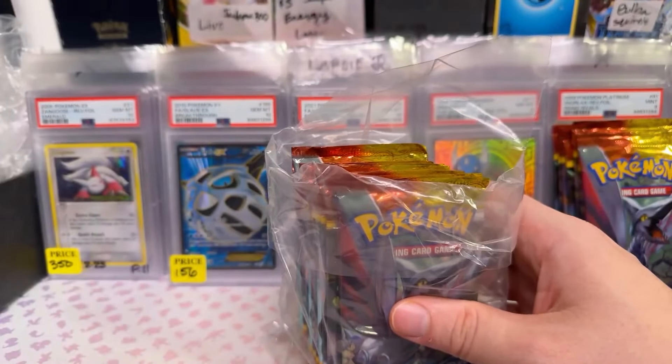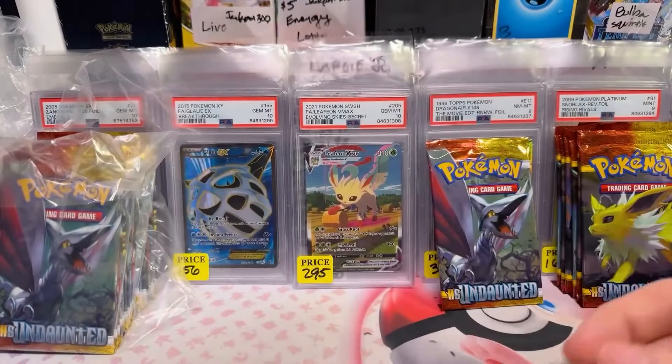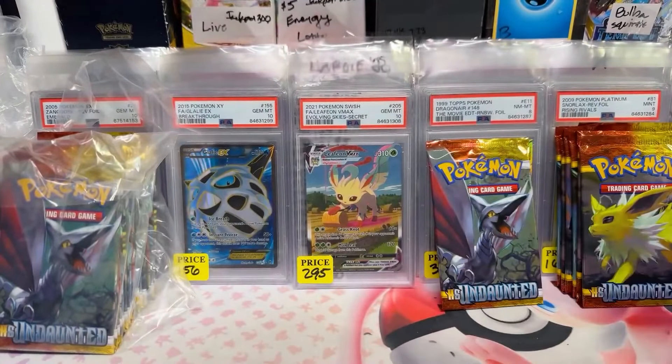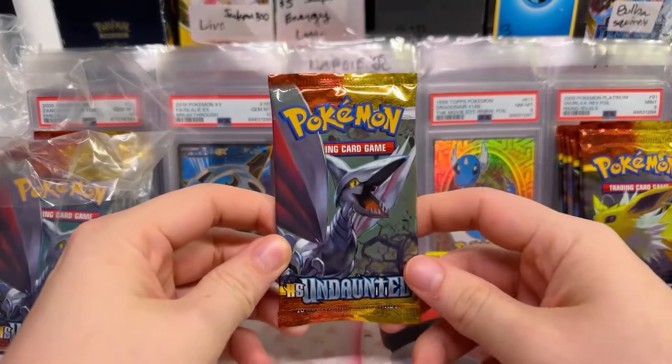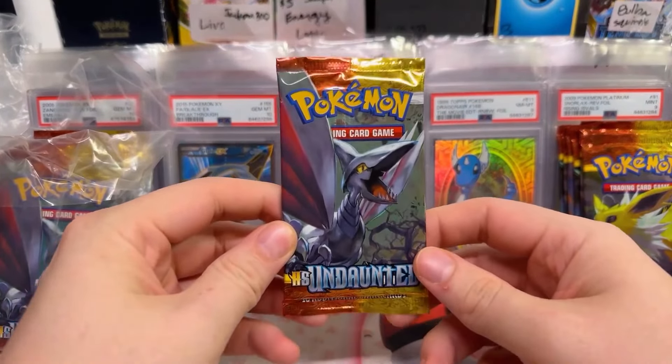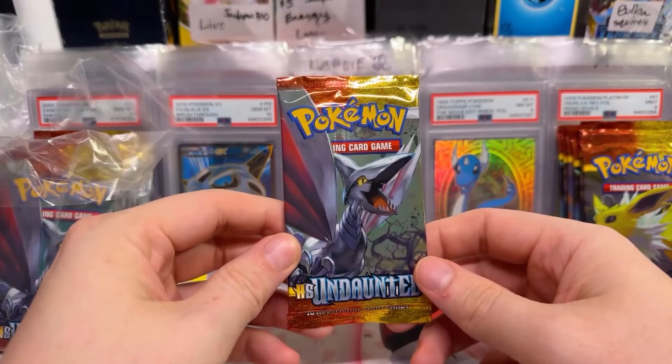Just the very heavy one? Okie dokie. Rip it. You guys ready? Are you nervous? So this is Jen — she ordered half a box of HeartGold, SoulSilver, Undaunted. Let's go from heaviest downwards until we hit a non-holo.